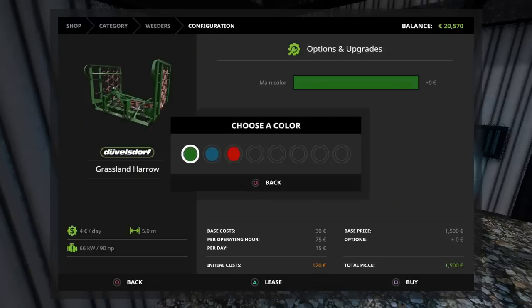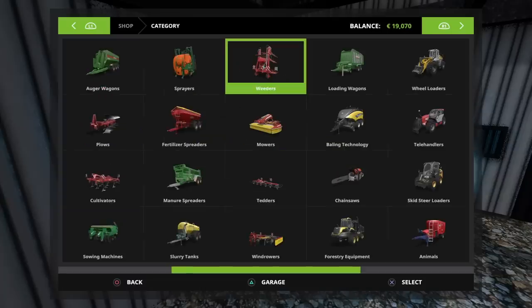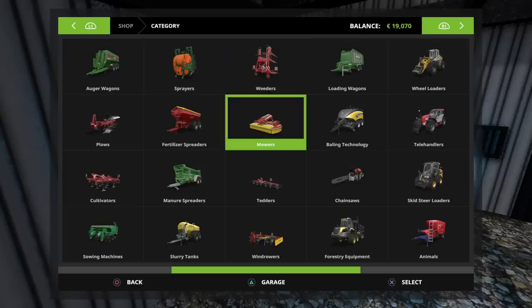The grassland harrow — oh, we can have two different colours as well. We'll leave that green, I think. Let's buy that. So that's going to be for doing all the grass fields, because we're going to do a load of silage bales to make a bit more money and do all sorts of cool stuff. There are loads of grass areas I can use.